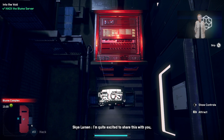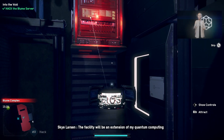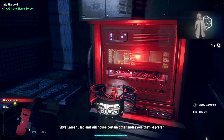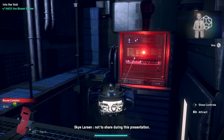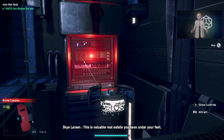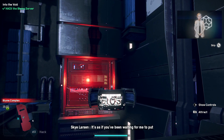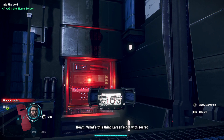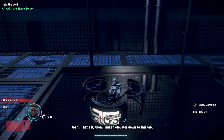I'm quite excited to share this with you — the board of directors — the facility will be an extension of my quantum computing lab and will house certain other endeavors that I prefer not to share during this presentation. This is valuable real estate you have under your feet; it's as if you've been waiting for me to put it to good use. What's this thing Larson's got with secret underground facilities? That's it then — find an elevator down to this lab.